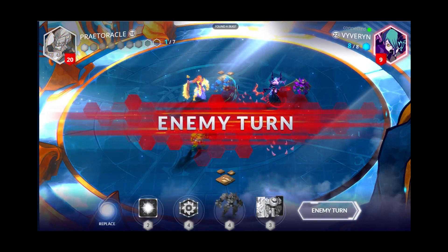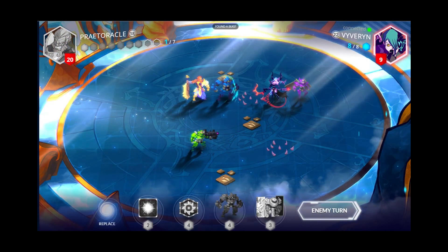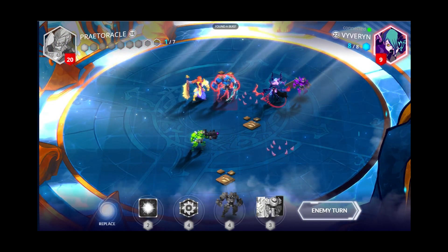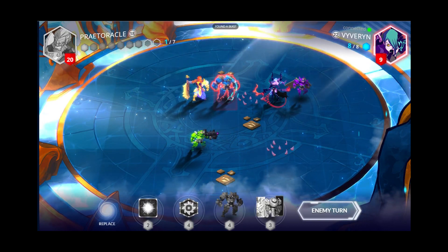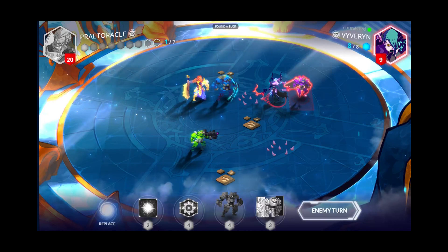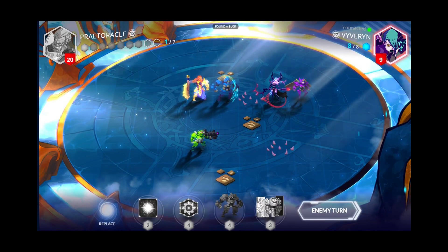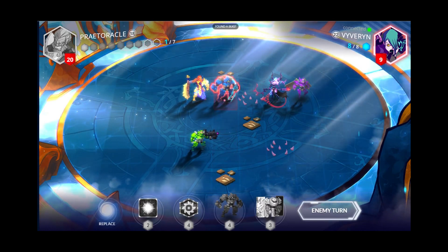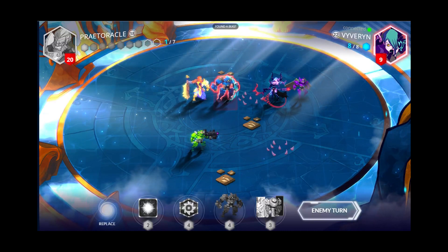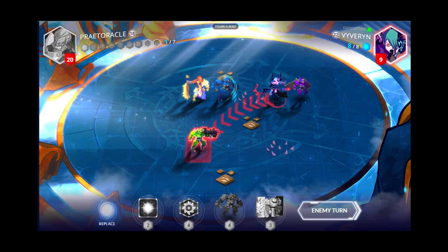The more Mechazor cards you have in your deck, the faster you're going to be able to get them out. I don't even have any Helm of Mechazor cards, and that's the cheapest one, so having a few of those is definitely a good idea. Having some Provoke units in your deck that you can use to slow down your enemy's advance is also a good idea.